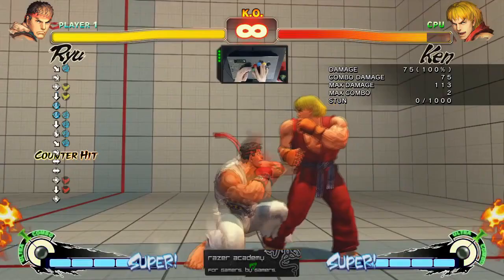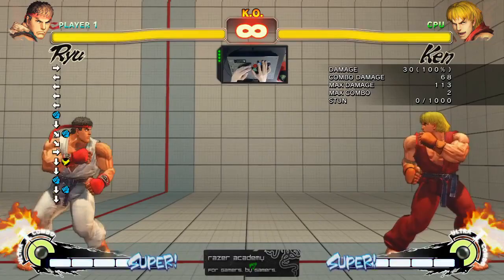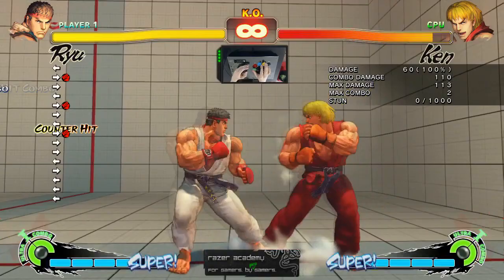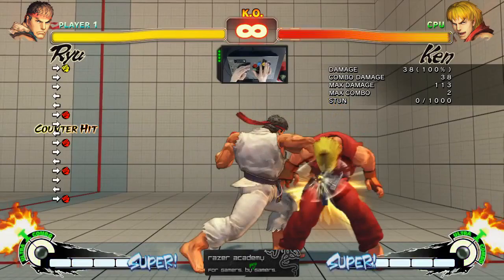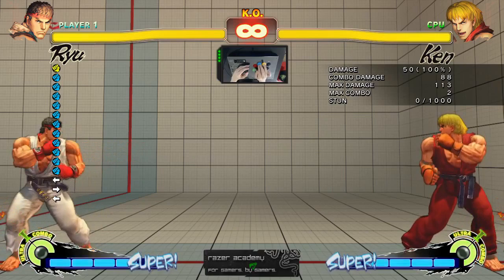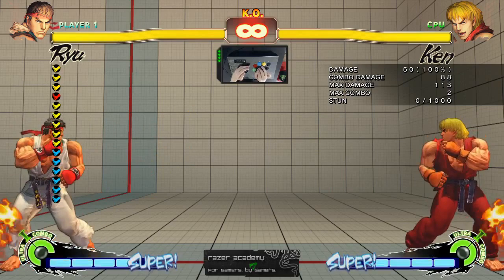Now we're going to talk about unique attacks. Some characters have moves that are not considered normals because they require special input — typically performed by pressing a directional and a button. For Ryu, he has 2 unique attacks: the first is called the solar plexus strike, which you do with forward heavy punch, and the second is called the collarbone breaker, which you do with forward medium punch. Also, the blue fist indicates light punch, the yellow fist indicates medium punch, and the red fist indicates heavy punch. Same thing with kicks — blue is light, yellow is medium, and red is heavy.